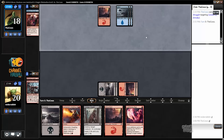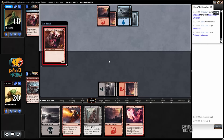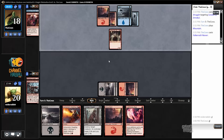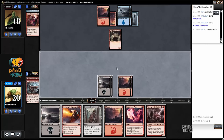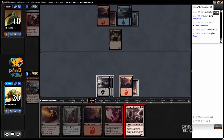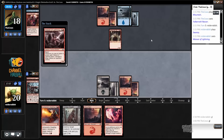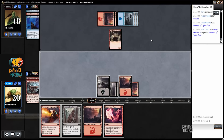It's funny, I did not predict that — inner struggle. So now my hand is just all removal. And my opponent wisely plays a creature that's so bad that I refuse to spend removal on it. Deny existence. Okay.